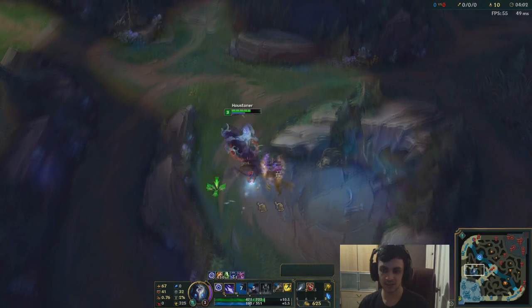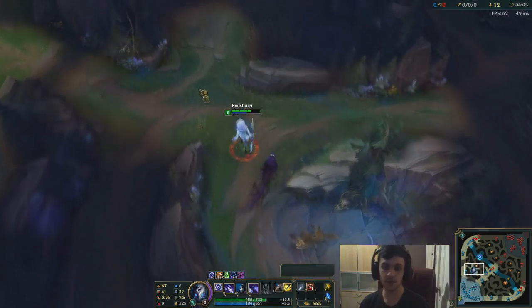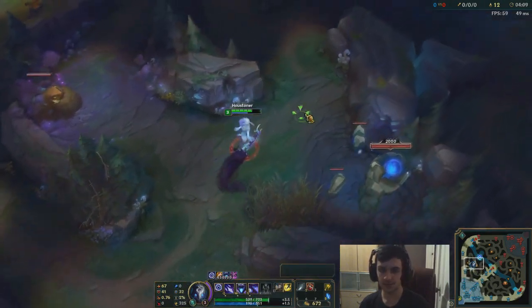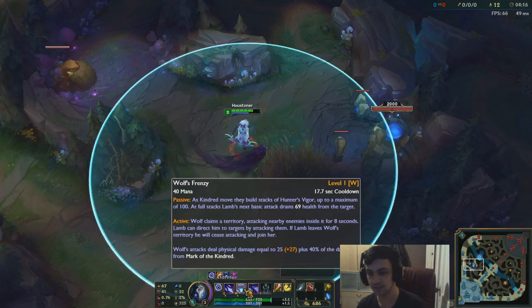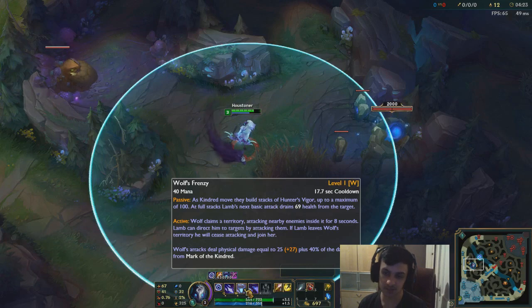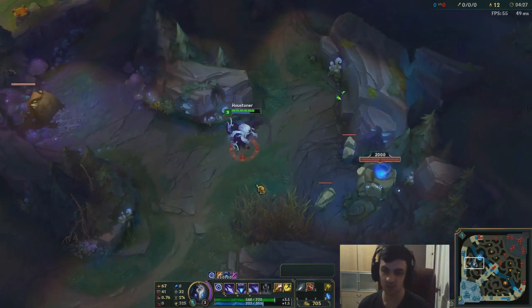To utilize your W passive really well, just continue to move — every auto you do, you move. Because the W heals you. Let's read the passive: 'As Kindred moves, they build stacks of Hunter's Vigor up to a maximum of 100. At full stacks, Lamb's next basic attack drains 69 health from the target.' So remember that guys — just always move on Kindred.